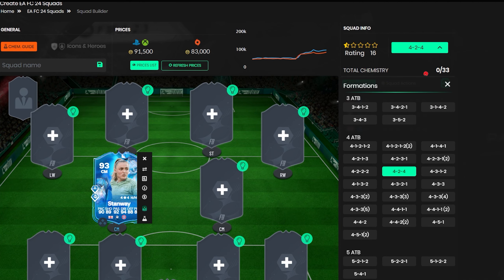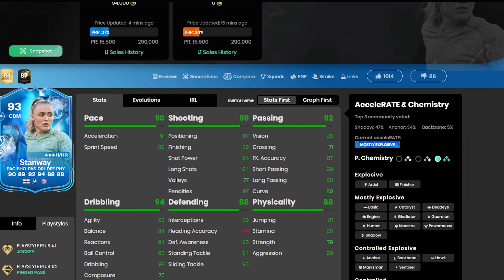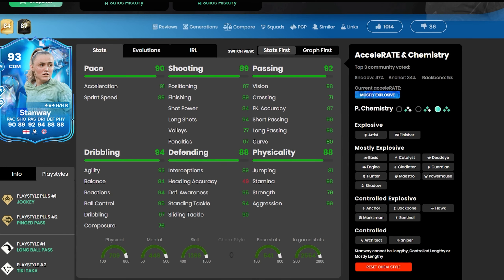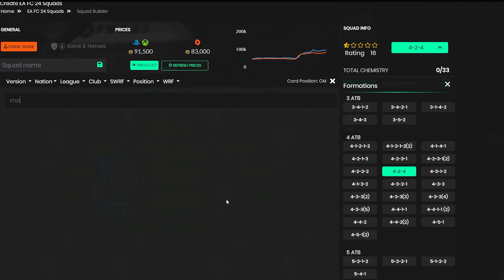The Pinged Pass is very good for playing the ball from your midfielder all the way to your striker. She definitely goes in — no real weaknesses. You could argue her stature is a bit of an issue but honestly it's not. She's also got Long Ball, Tiki-Taka, Technical, and Fast Touch. She just upgraded, and maybe she lacks a little composure, but that's not too much of an issue for a center mid.